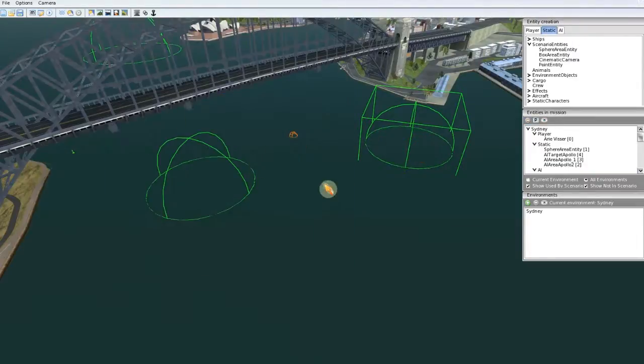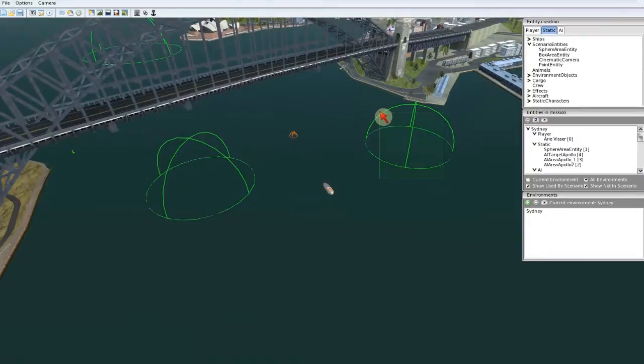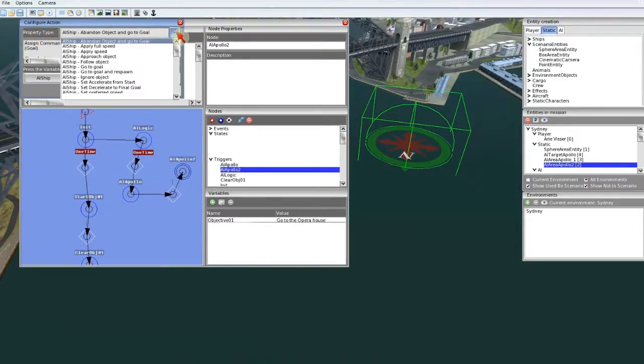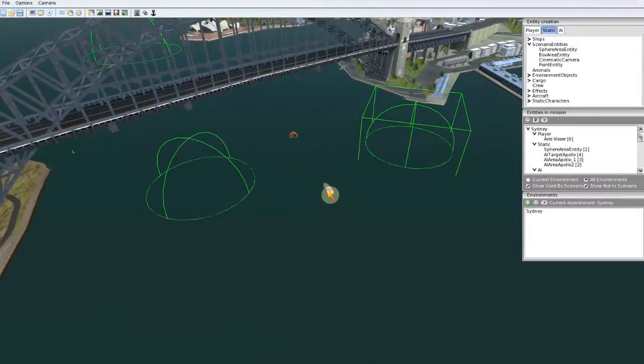Is Apollo in AI area Apollo one? That's the check. And if it is true, then we want to give Apollo a new target — action: AI ship go to goal, select Apollo, and the new goal will be target number two. Then we want to check if the Apollo is in this area too, so add a new state and a new trigger. Link them both up and rename them Apollo two. The condition is: is the Apollo in area two?